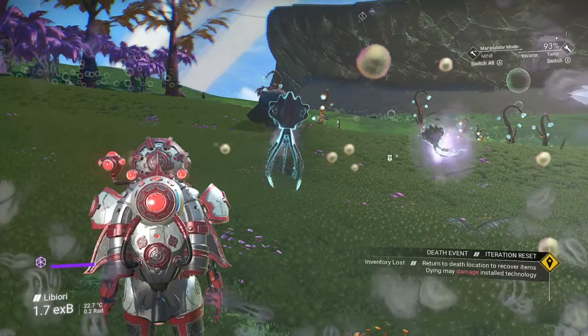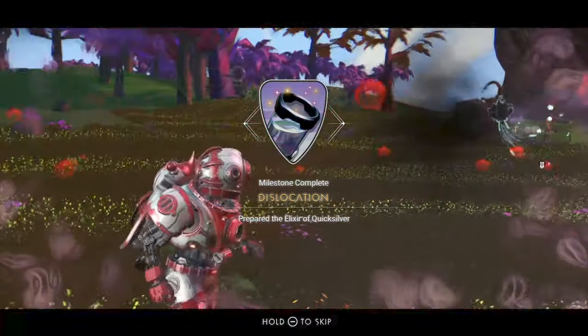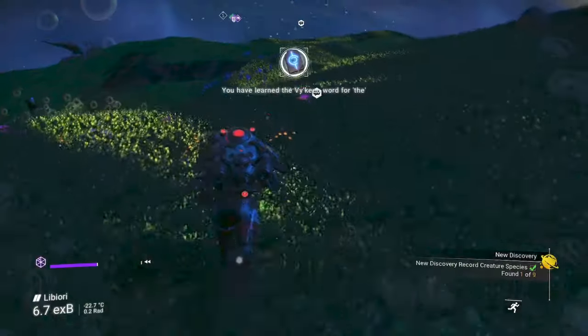If you're on the starting planet you'll need to refine cadmium to get chromatic metal. Craft the elixir and drink it — this will reveal a portal.